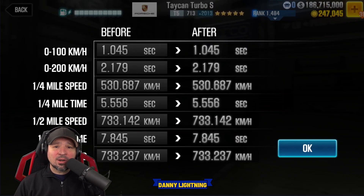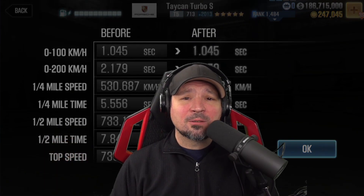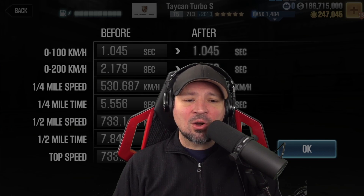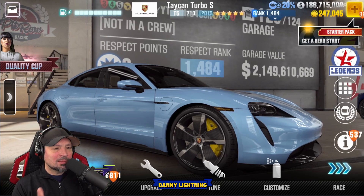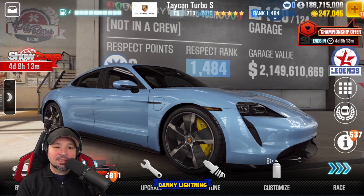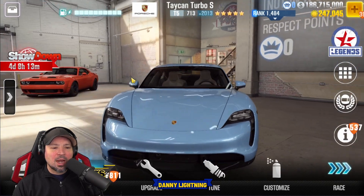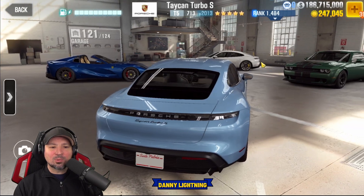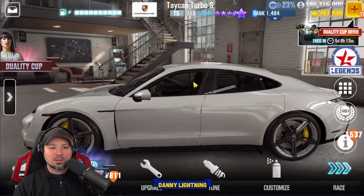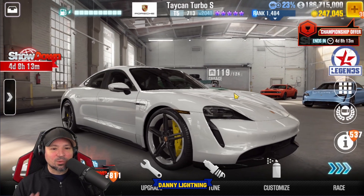This car has a dyno time of 7.843 guys — this is a very fast car. Any crew who gets over 20 million respect points during the season is going to get this in Golden Stars, and the very top crews are going to get this one in Purple Stars. So the Purple Star version and the Golden Star version.